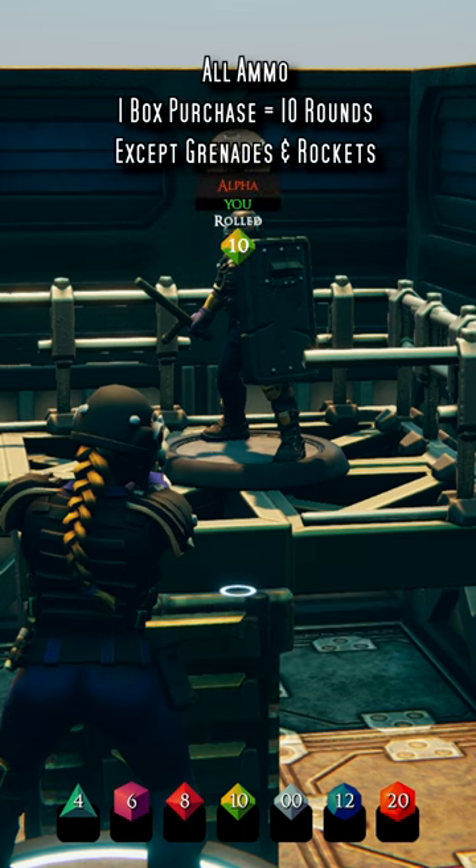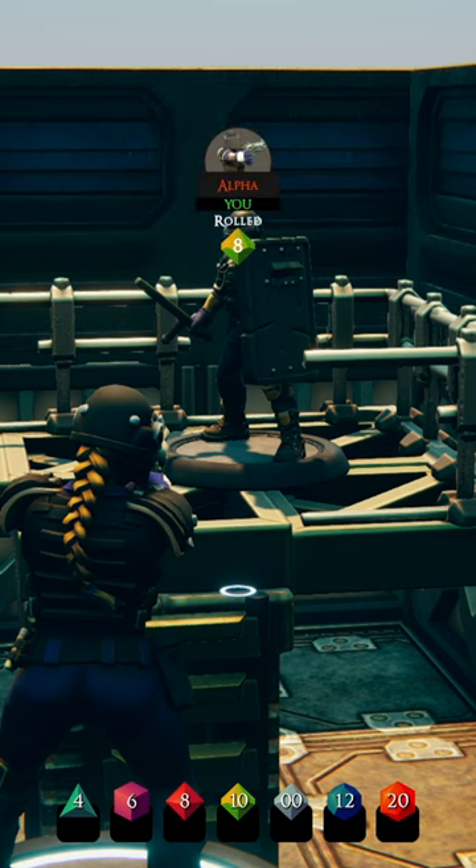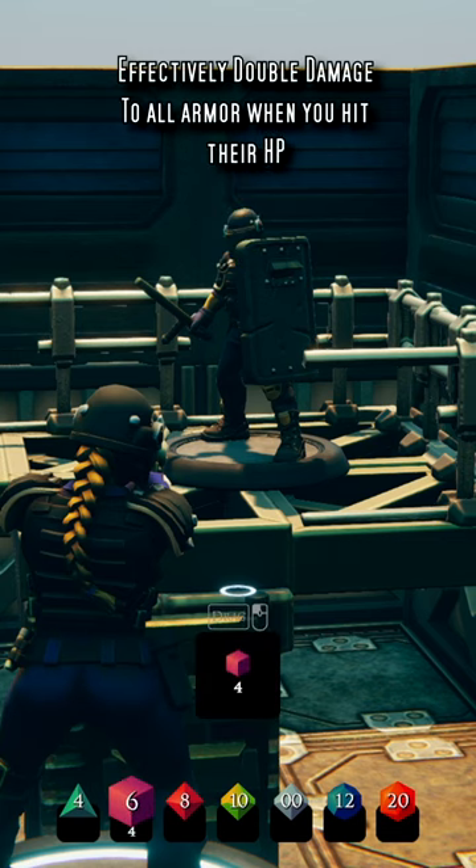What it doesn't come in, though, is shotgun shells — just keep that for the record. What they do is, when used and you do manage to deal damage over the stopping power of your opponent's armor, you ablate their armor by 2 instead of 1.